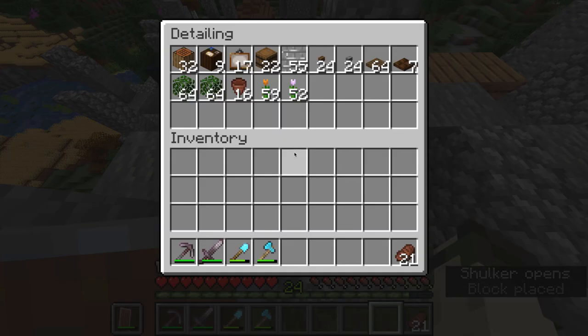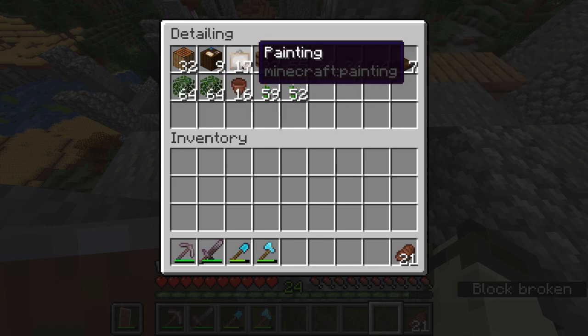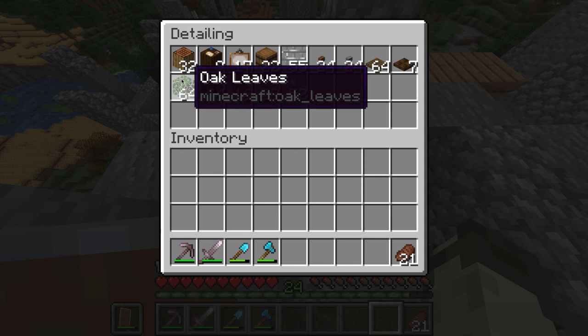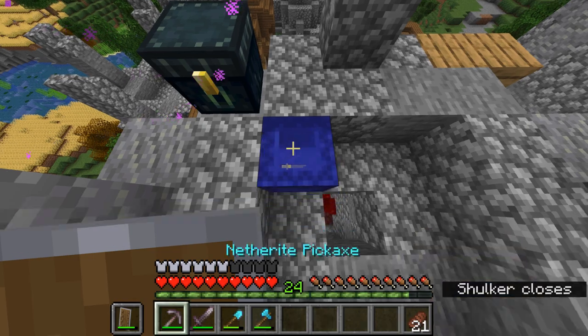Next up is the detailing box, which isn't done yet, but as you can see it has flower pots, flowers, leaves, buttons, trapdoors, iron bars, barrels, paintings, and cartography tables and crafting tables. You may be wondering why, but actually I changed the sides of them to be the vertical variants of oak and dark oak planks, so if you throw those in some builds you can get some nice vertical plank action, which looks really nice.